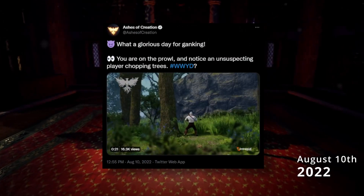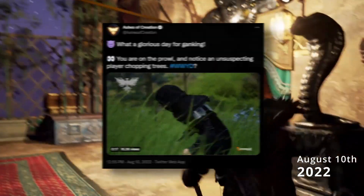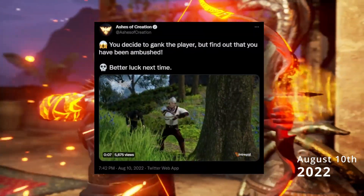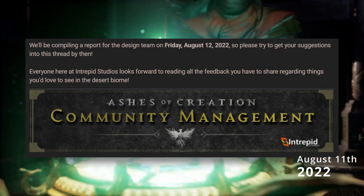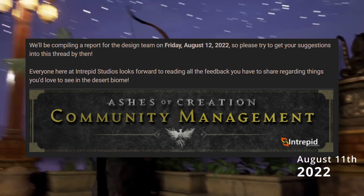We got a neat interactive tweet asking whether you would gank the gatherer or not. Since the community chose to gank, they got ambushed by an archer, which is nice to see a new weapon in action and perhaps a clue to things coming up in the upcoming livestream. Also on the 11th was the community hours discussion on Discord — hopefully all that amazing feedback will be going to the design team.